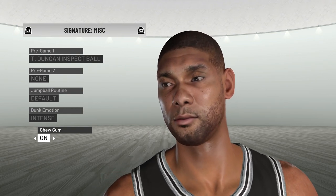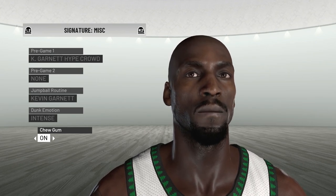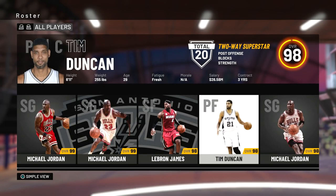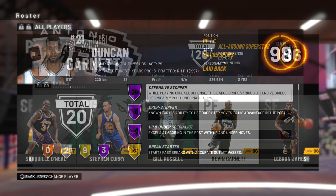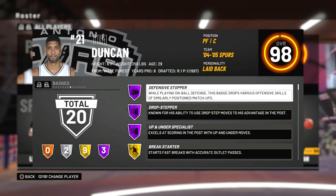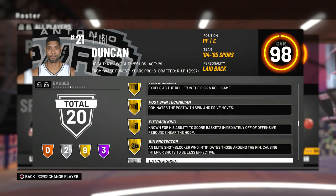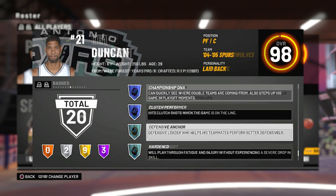I went back on 2K19 wanting to make Kevin Garnett or Tim Duncan, so I looked at their signatures, attributes, and badges. They are obviously two-way players — arguably two of the best power forwards in the game. Both can play offense and defense, so their main Hall of Fame badge was defensive stopper for both Tim Duncan and Kevin Garnett, and they also have defensive anchor.